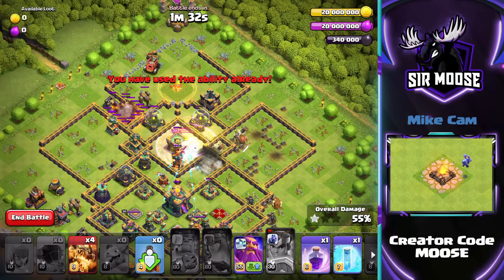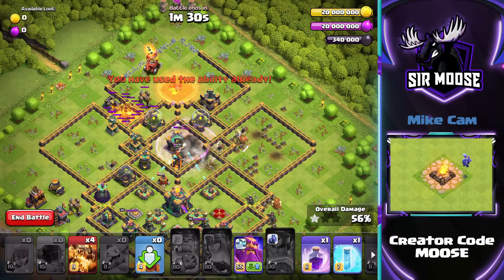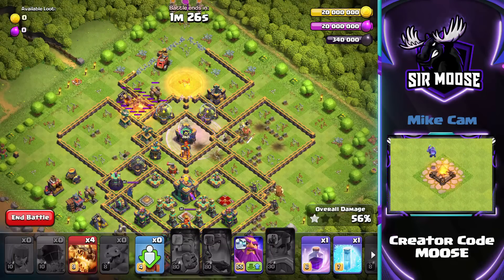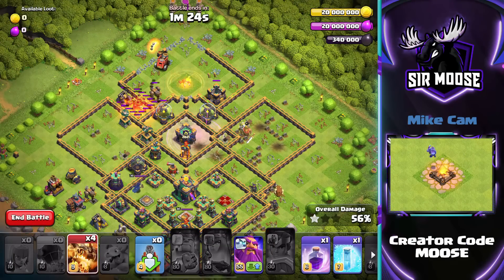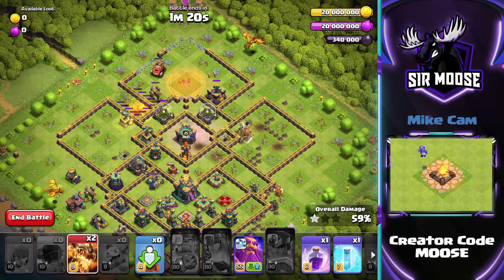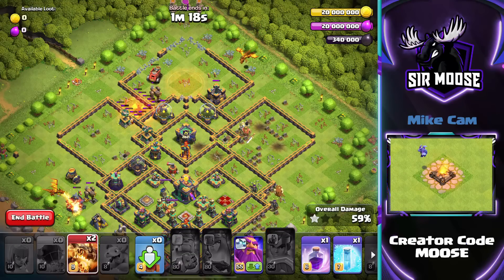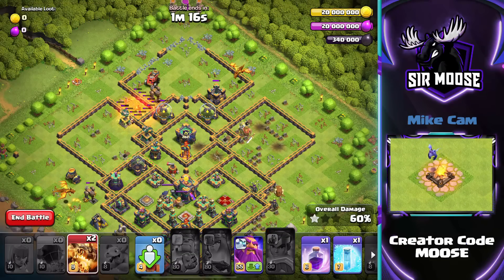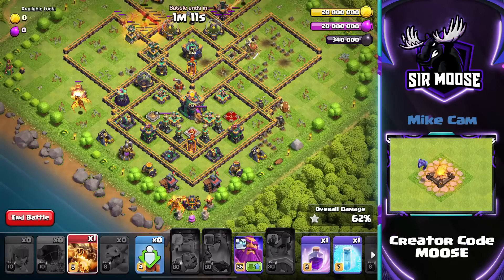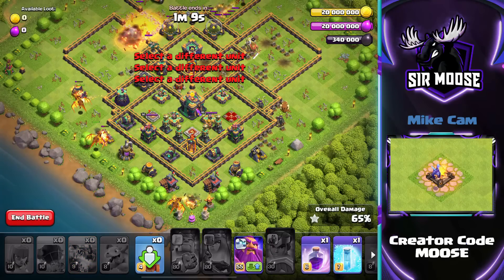Can she take out that second Inferno Tower? No! But the Flame Flinger is still there. We've sent in a couple of Archers to take out some structures as well. Now another Super Dragon on the left hand side — and one on the right hand side. They're moving slowly towards the center of the base, and then we're going to use the Grand Warden with the remaining Super Dragon on the left hand side where the Royal Champion is.